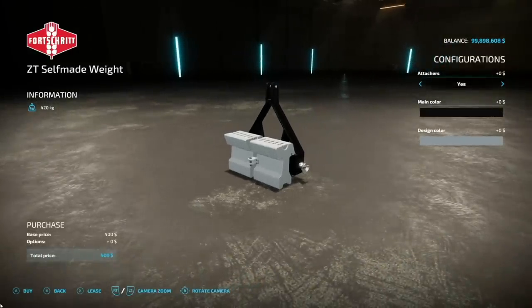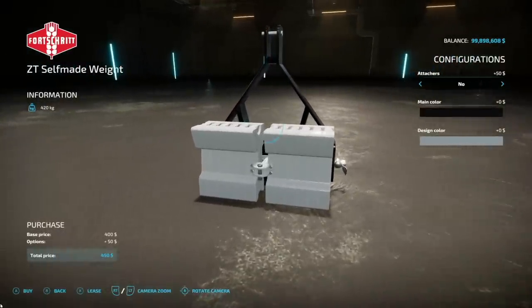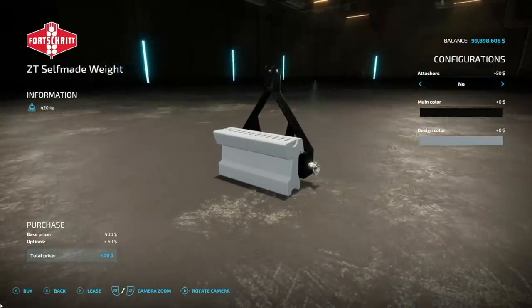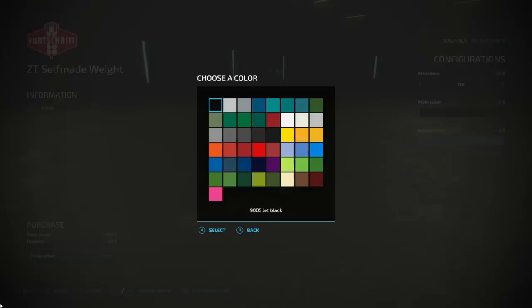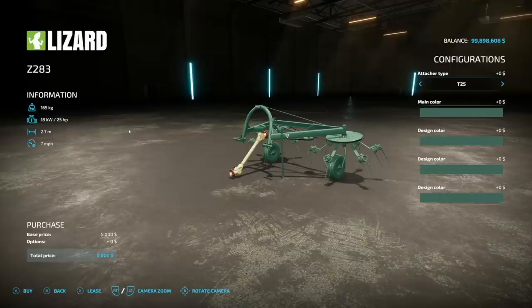If you're looking for a new weight, maybe this is it — the ZT Self-Made Slice Wave from Force Red. This weighs 420 kilograms. You can attach it on the front or not. Main color has a lot of options — a very nice color palette for both color and design options. It's only going to be 1 slot on consoles.